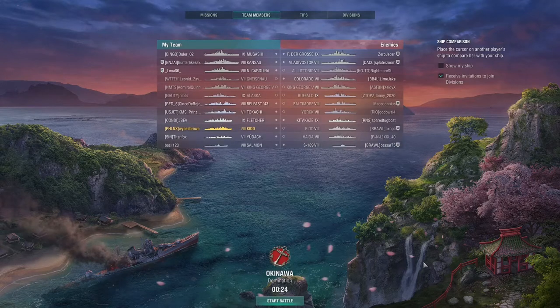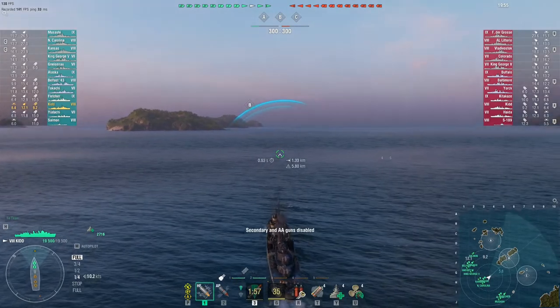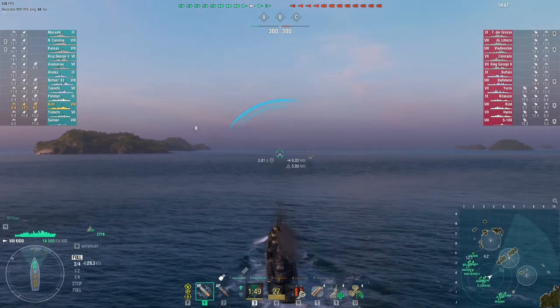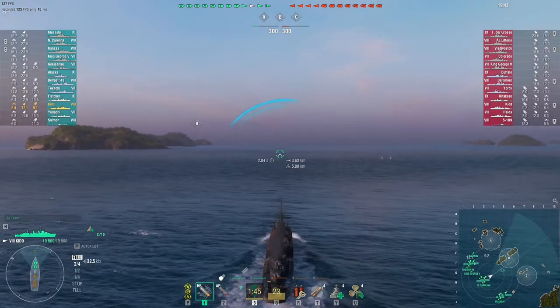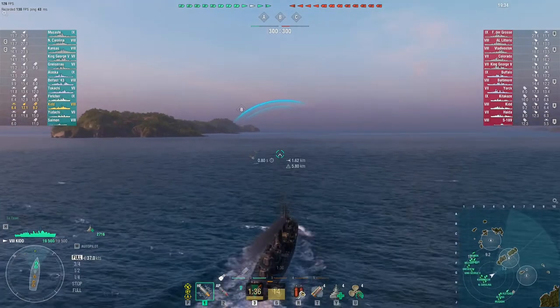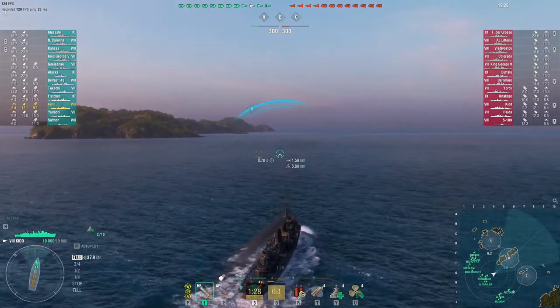I hope nobody is getting tired of seeing Kita in battle because she is my favorite ship and she's doing great tonight. We are in a tier seven, eight, nine random battle on the Okinawa map. I've spawned in the center closest to Bravo cap, so I'm going to move up there and either spot whatever tries to come in, do battle with them if necessary, and take it if I can.